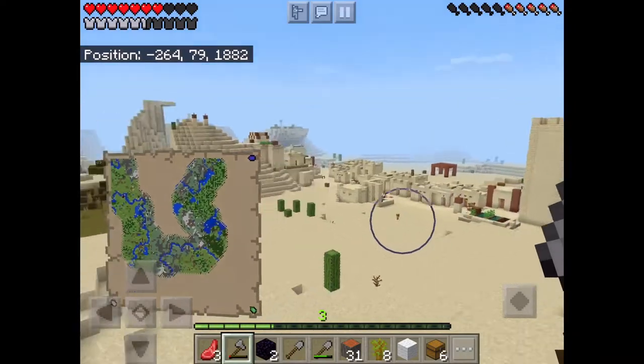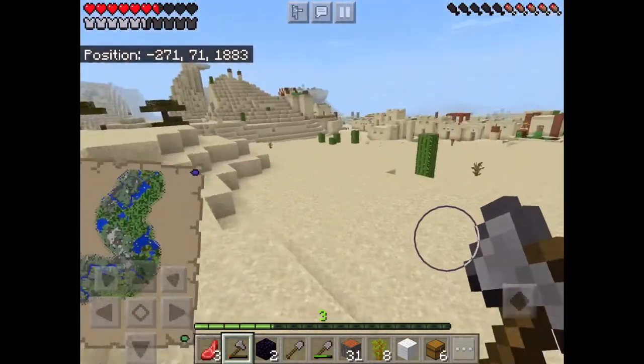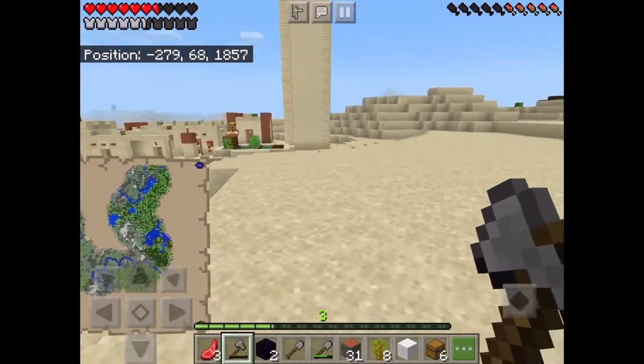As you can see over there in the distance, this is my area in the desert and we have a desert village right by us, which is awesome. My inventory is pretty loaded because I raided a couple other villages while I was on my way here.